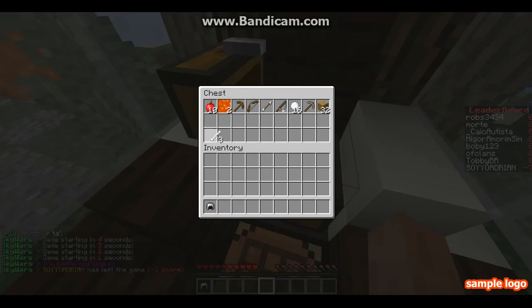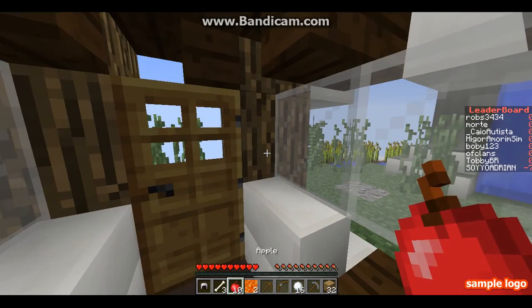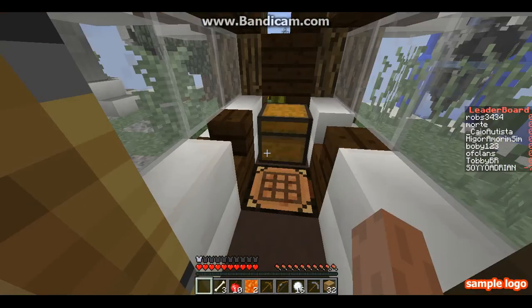Alright, iron helmet. Wait, why didn't it give us a lava bucket? Well, that doesn't matter — we need to hurry up before we get ambushed. I need a stone sword. I'm gonna put on this armor. These are what they give us.